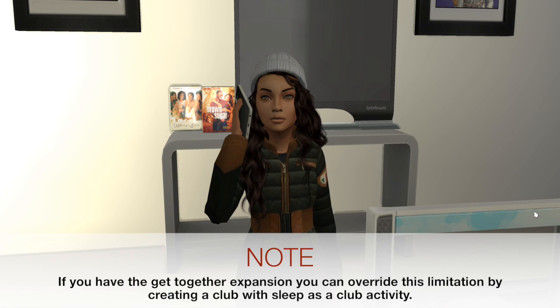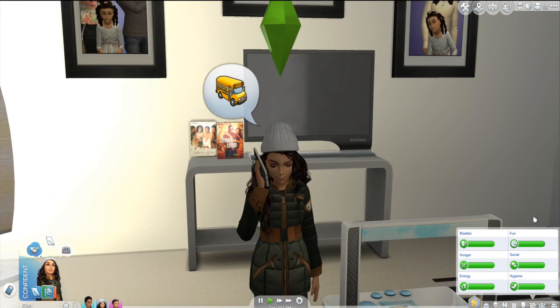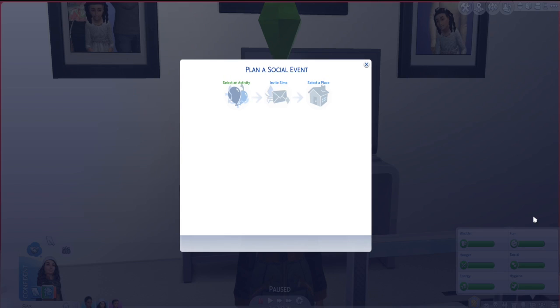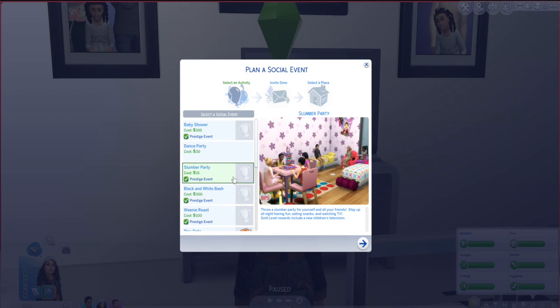As you can see, our sim child is going to arrange the slumber party — hopefully it works. We can afford it! The event has a great description: 'Throw a slumber party for yourself and all your friends, stay up all night having fun, eating snacks and watching TV.' Gold level rewards include new children's television.